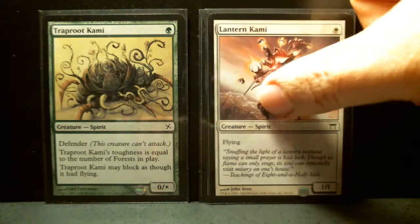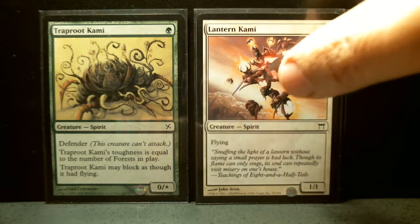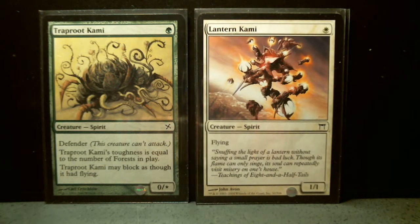So here we have two of Lantern Kami. It's a one-drop spirit, 1/1 with flying. Otherwise a vanilla creature. Pretty nice.